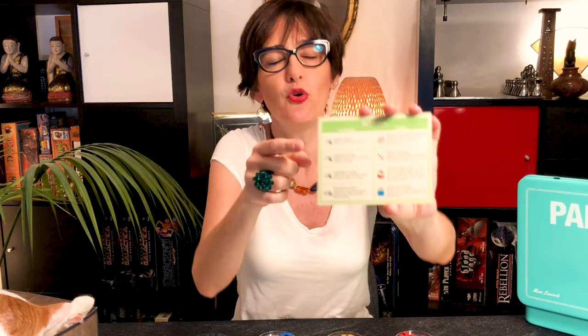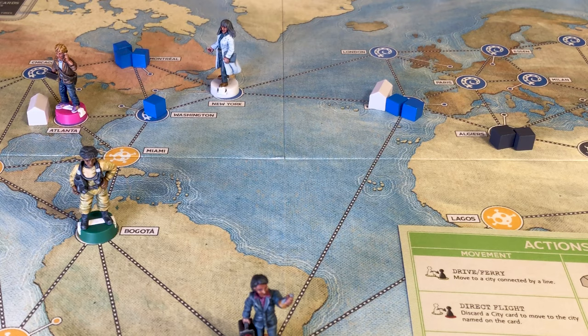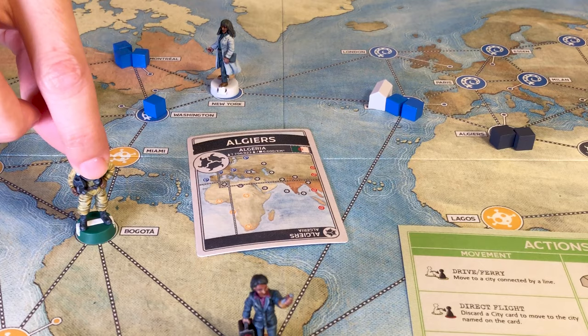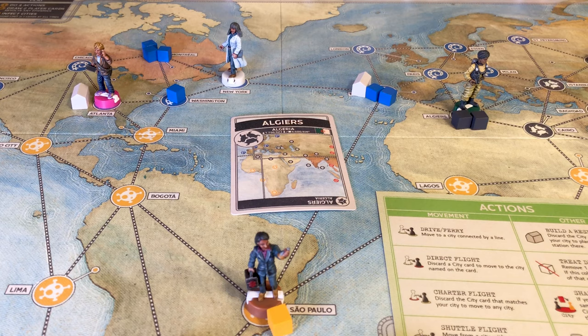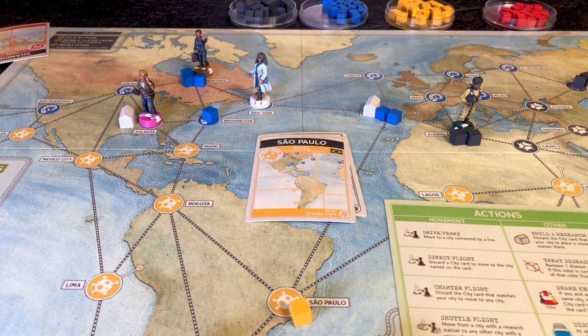Let's look at the four movement actions. Drive and Ferry lets you move to any city connected by a line to where you currently are. Direct Flight lets you discard a city card from your hand to fly directly to that city — for example, flying straight to Algiers and discarding that card. Charter Flight lets you discard the city card of the city you're currently in to fly anywhere, such as discarding Sao Paulo to go to Montreal. Shuttle Flight lets you move from one research station to any other research station.